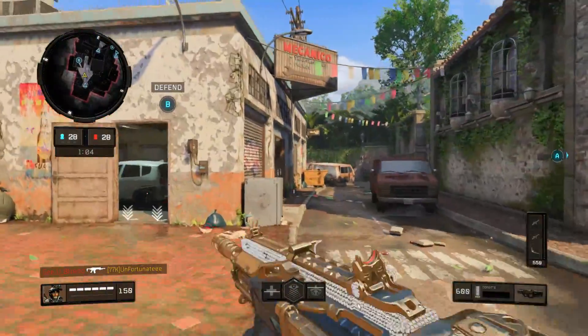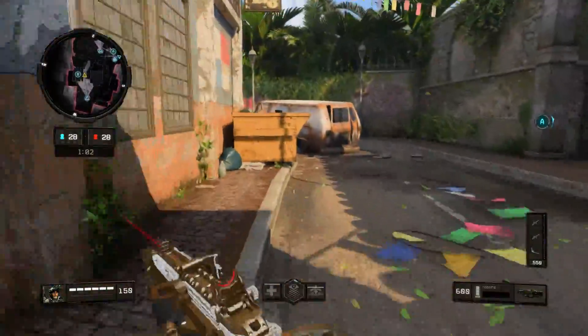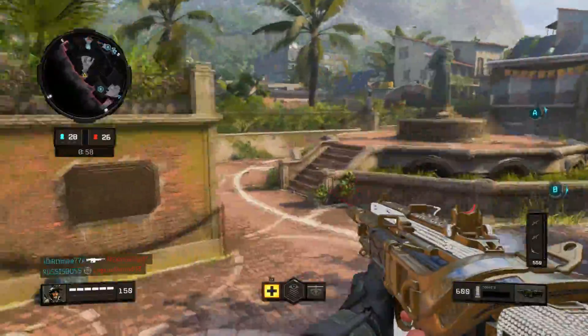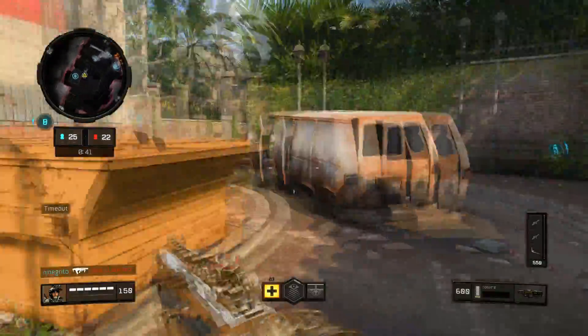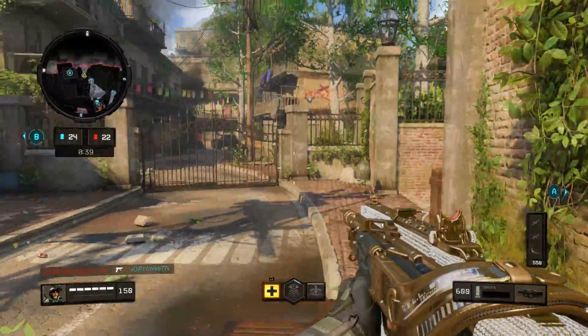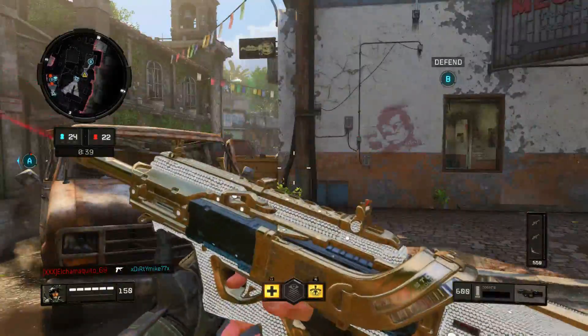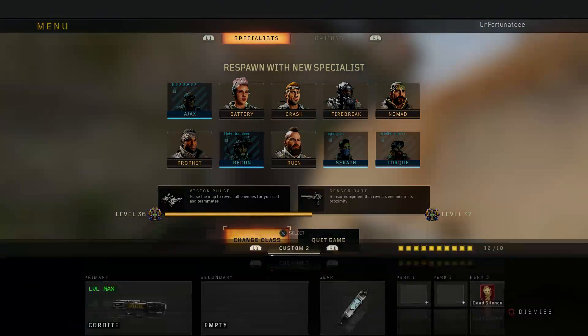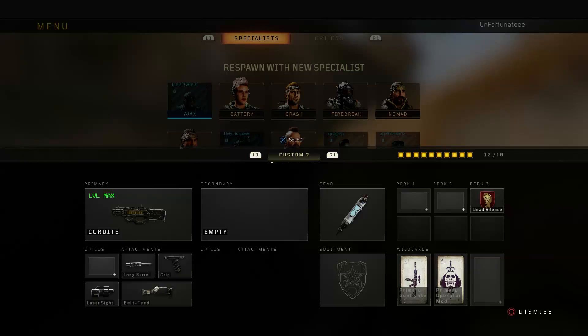The Cordite has been probably one of my favorite SMGs in this game so far. A lot of people hate on it or sleep on it, but it's low-key like godly. Let me show you exactly what I'm using on my Cordite class — I recommend giving it a shot and leveling it up. I also got diamond camo as well, pretty nice. I mean you can't really see many of the diamonds. This is the exact class I'm running — it is so good, try it out.